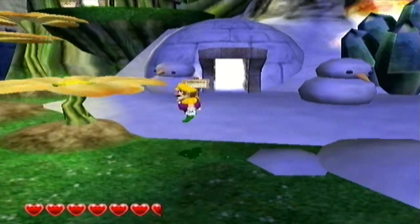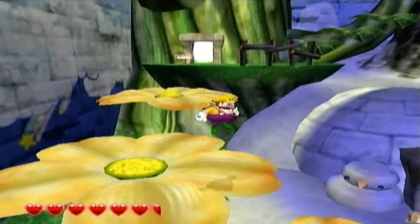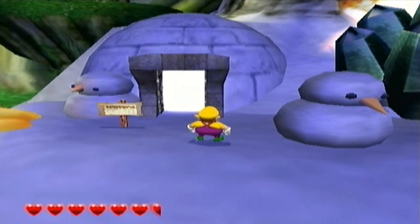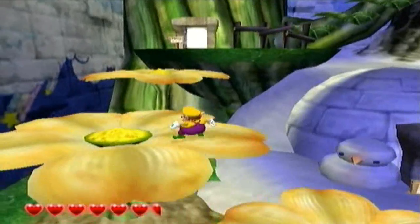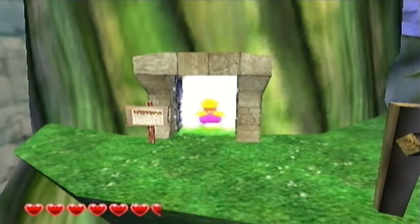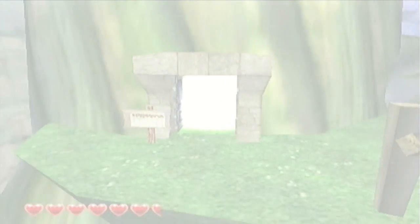Hello guys and welcome to another episode of Let's Play Wario World. In the previous episode we finished off Shivering Mountains with one of the most freakish looking bosses in video gaming history. In this episode we're going to be taking on the second level of Thrillsville, which is Beanstalk Way.